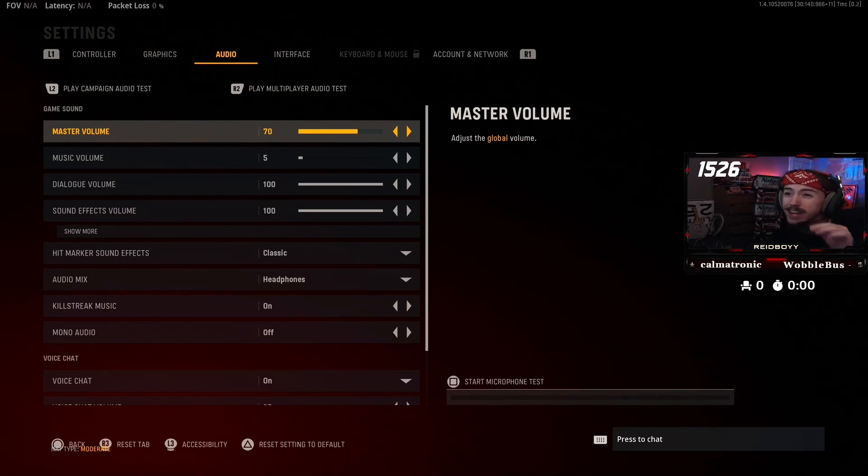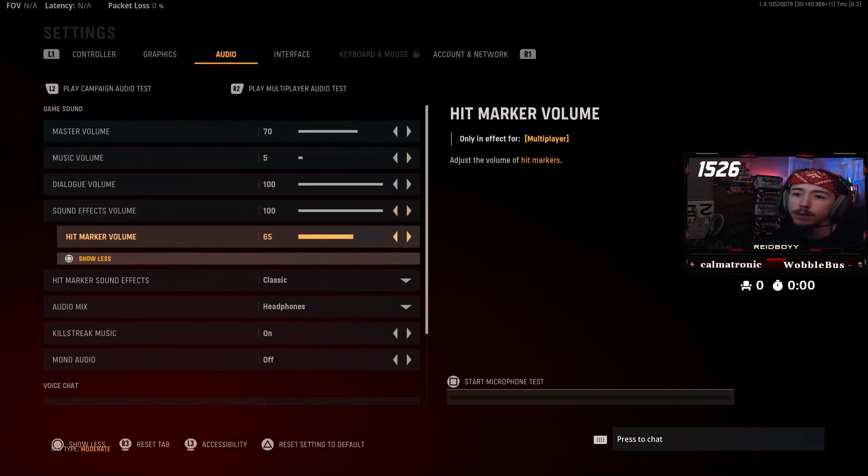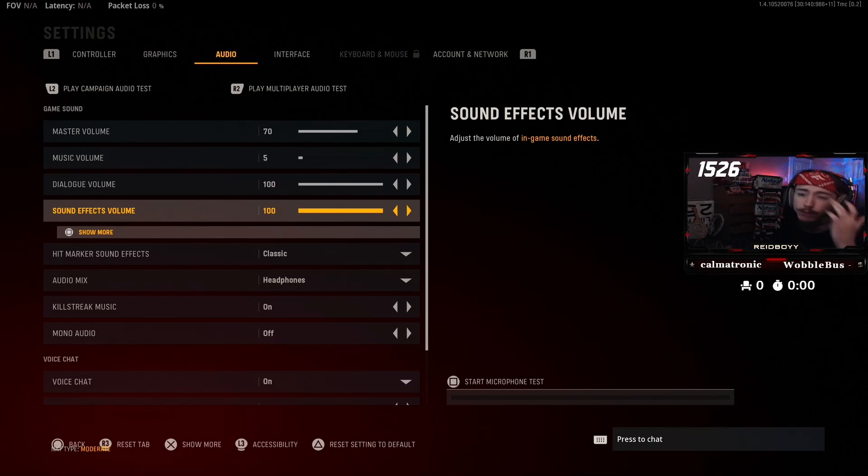Audio: master volume 70 — I'm thinking this might even be a little high and I might turn it down to 60. It ain't worth going deaf over hearing footsteps in a video game, so don't have this too loud. Music volume — most people turn this completely off; I have it down to 5 so it's not completely dead silent in menus, but you don't want music distracting you from hearing sounds in the game. Dialogue and sound effects I've got set to 100, with hit markers set to 65 — I don't want my hit markers too loud that I can't hear anything else.